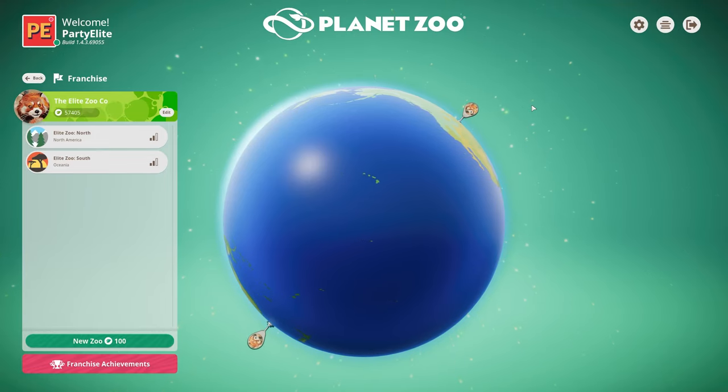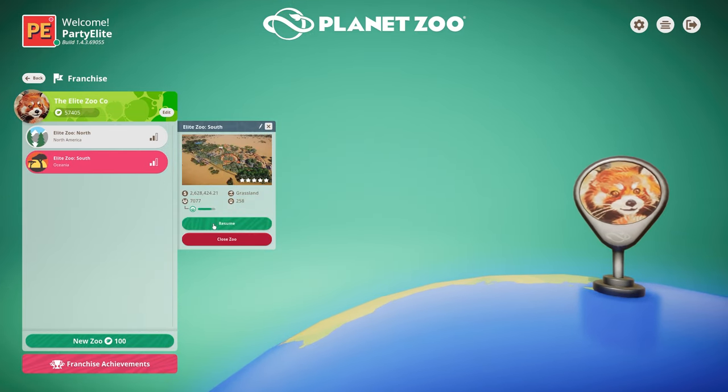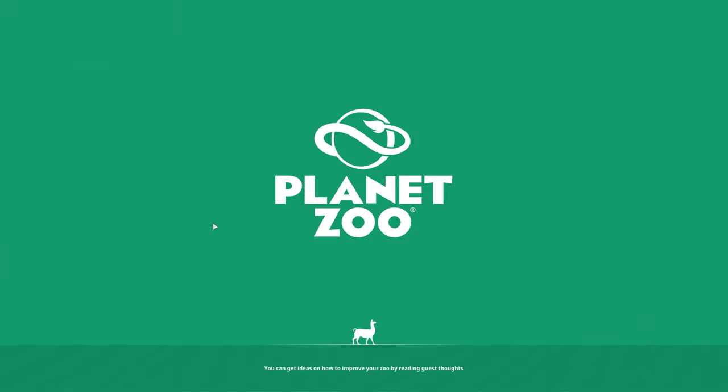Hey everybody, it's PartyLite. Welcome back to another episode of our Planet Zoo Franchise Mode Let's Play. We're going to dive right back into Elite Zoo South. If you've been following this series for the last little while, you'll realize that we haven't added an animal in a bit of time. Well, that animal edition denial will be going away as of today's session.